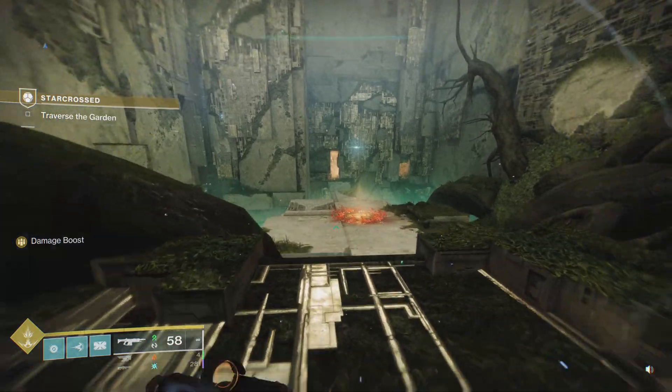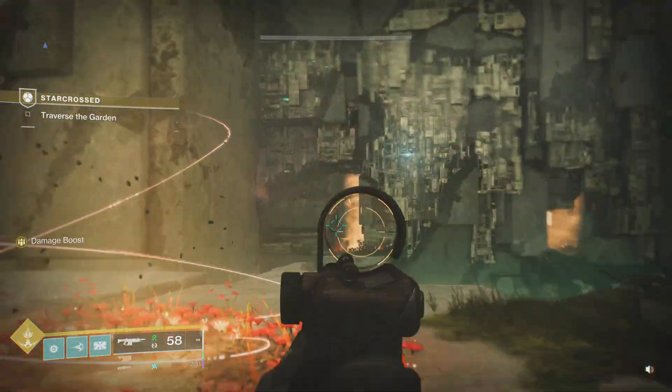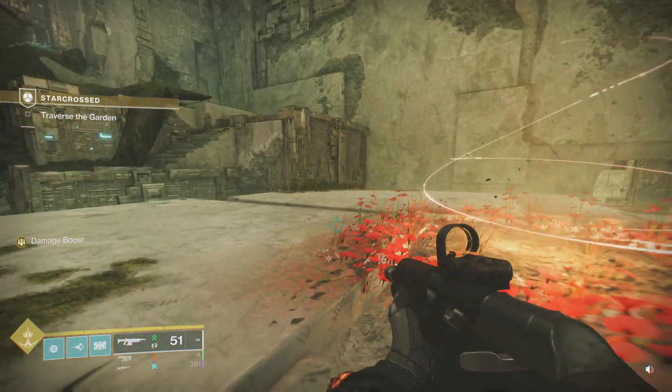When you enter this room there will be an orange pull down here. There's three ways to go: orange in the middle, orange on the right, and then there's a little orange on the left hidden.